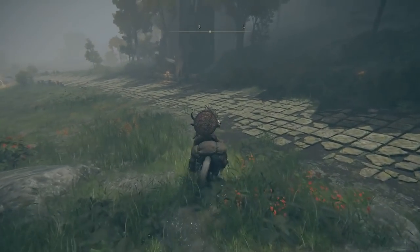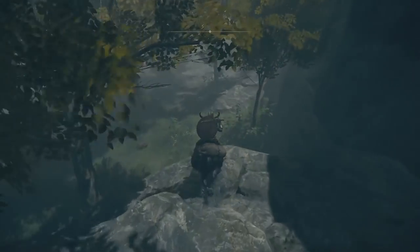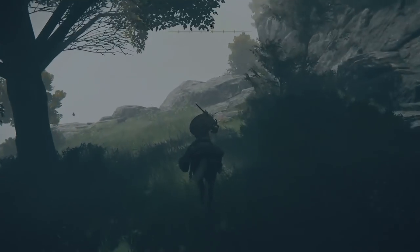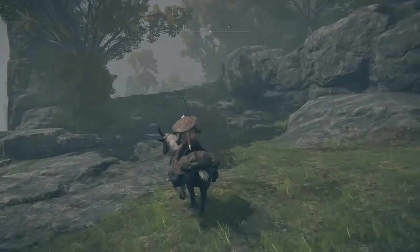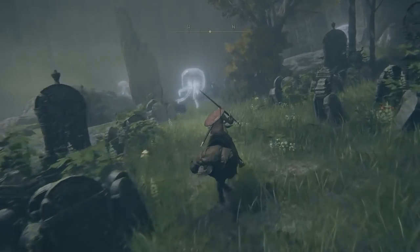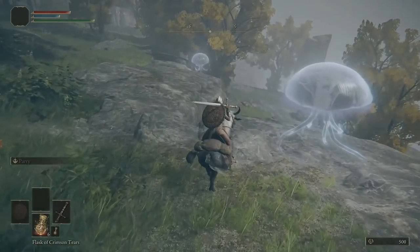We're going to ignore the wolf ambush and stick to this wall, following it all the way around. Eventually, when we get further around, there's a little section here — jump up and keep following the path all the way up. You're going to see all these spirit jellyfish. If you just ignore them and come right over here, there's going to be another smithing stone. After you've grabbed that, fast travel back to Stormhill Shack.